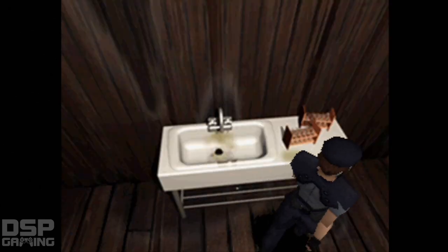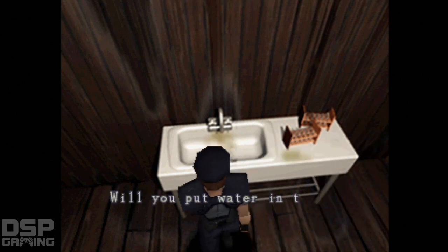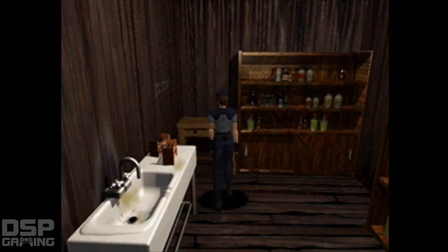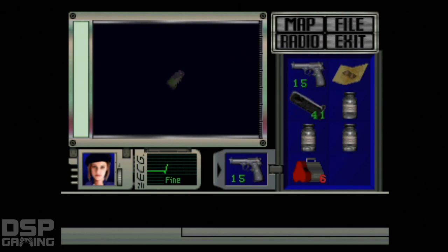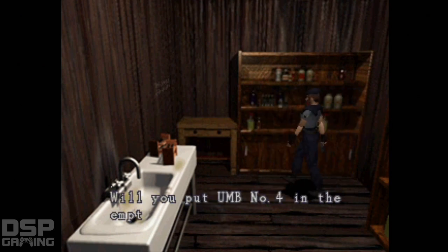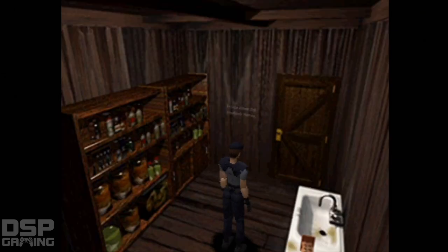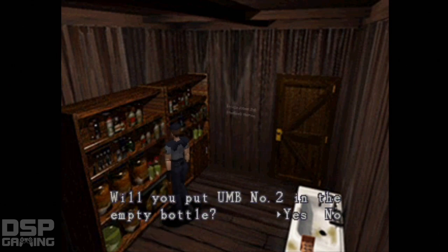Alright, let's see here. That's the water — I can't touch these chemicals. Put water now. I'm supposed to have two bottles full of water. Aha! UMB number 4. Four is green. Okay, I'm gonna need one of those. Yes. You got UMB number 4. Now I need red — where's red? There it is, I need that. Yes.